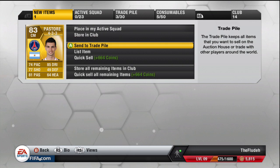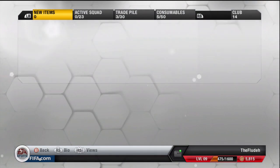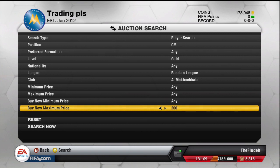I also got one on an open bid for 8,100 coins, so don't think that you can just make profit on the buy nows — you can also pick him up on open bids. I got quite a good deal picking him up for 8,100 coins. I'm going to list him up for 10,000 coins because that will undercut mine, and I'll have both cheap ones on the market.